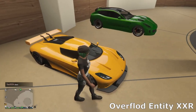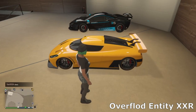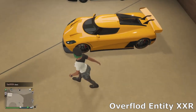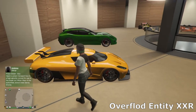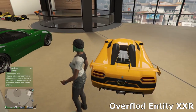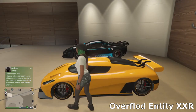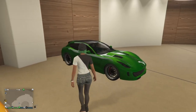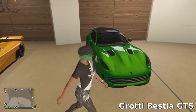Then we've got the Entity XXR — a really nice car. I owned the old Entity for a number of years but when this came out I sold it because this looks a lot better and has much better customization. I love the single middle exhaust on this thing. I've gone for a yellow and black theme — a nice simple build, but I was really happy how this one came out. Definitely a keeper.